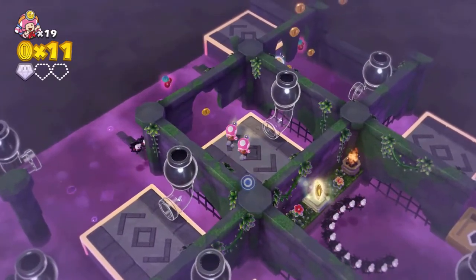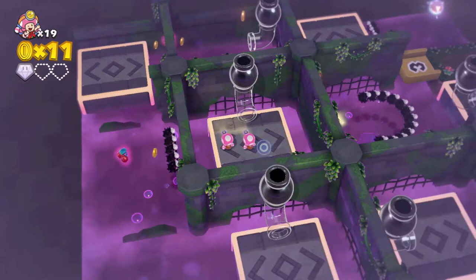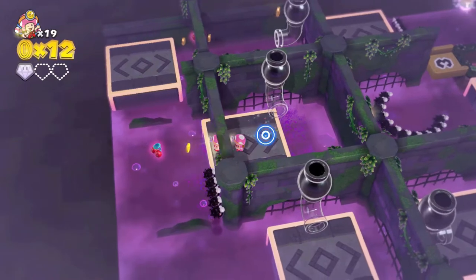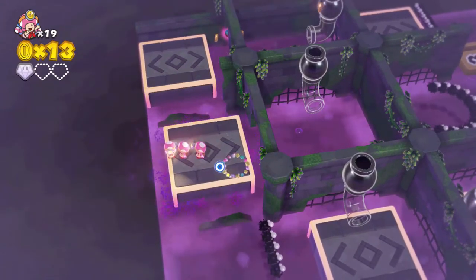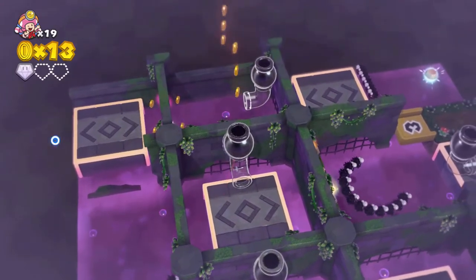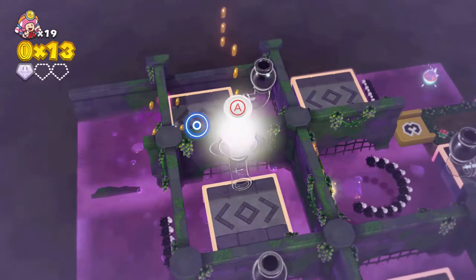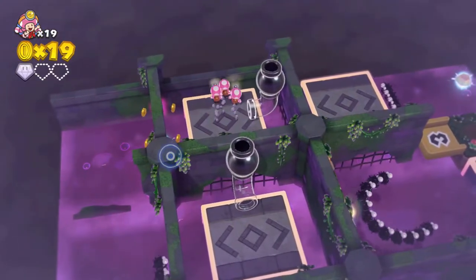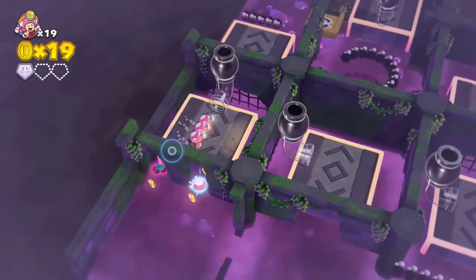Click on the platform to make your way to the cherry, being careful not to get hit by the fuzzies. Make your way back to the pipe. Before blasting out of the pipe, make sure that you have clicked the touchable platform on the top lap.